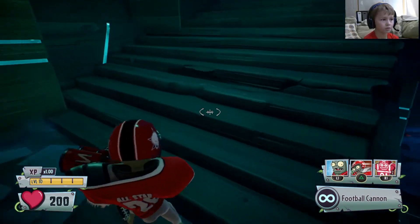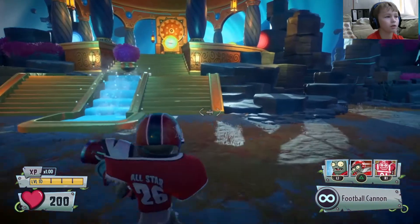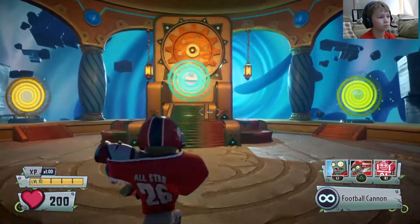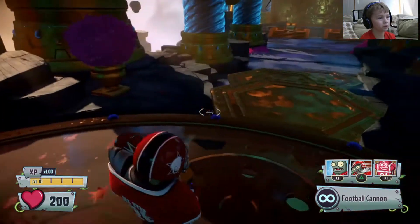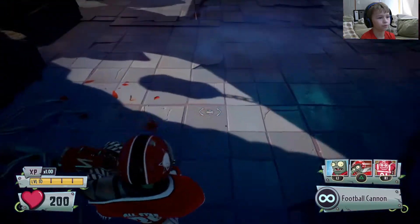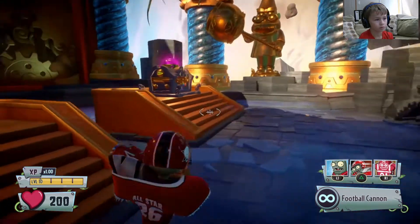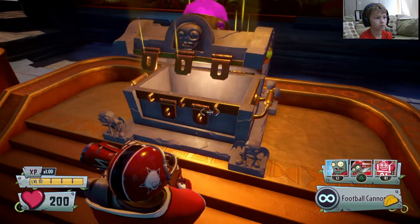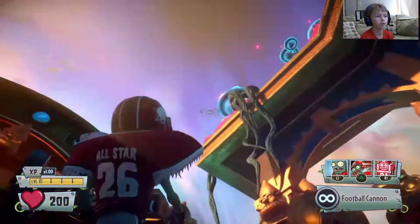I better get out of here and get Hovergolt. I'm guessing I have to jump into this portal — follow the colors. Yep, I've never been in here before. I'm working on Hovergolt. There we go — Hovergolt 3000! We got him.